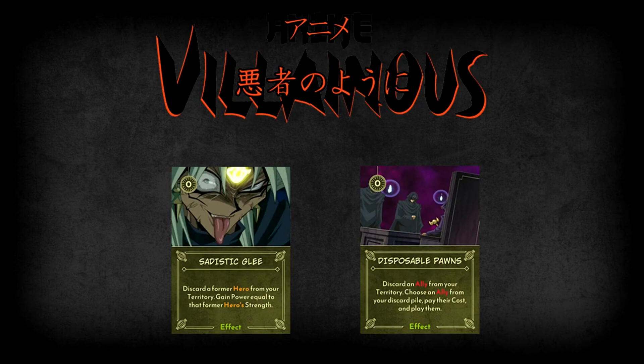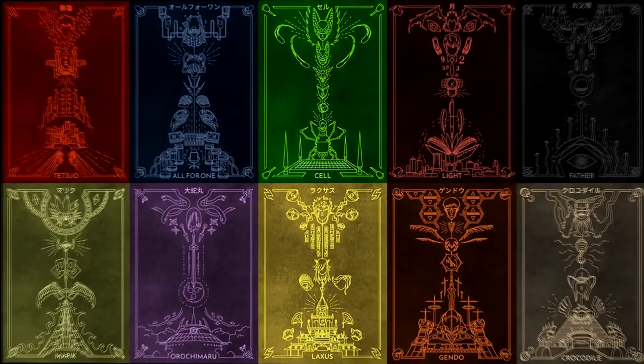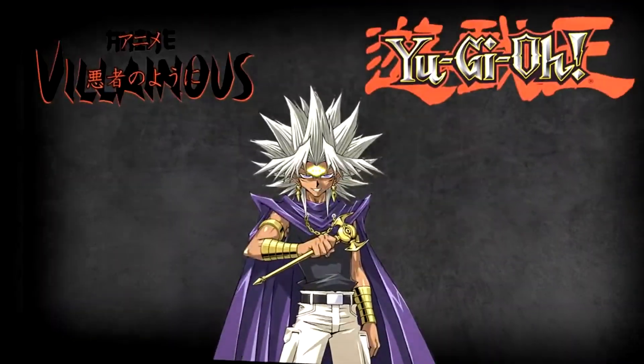Marik also has several other cards to assist him. He has Cruel Puppeteer, a scheme that lets him put an effect or item of his choosing from his deck or discard pile into his hand. There's False God Card, an item he can attach to allies to give them more strength to vanquish with at the potential cost of more power. His effect card Disposable Pawns lets him discard a low-strength ally like Rare Hunter to play any other ally in his discard pile. He also has Sadistic Glee, which lets Marik sacrifice a hero he's turned into either an item or an ally to gain a significant boost in power.